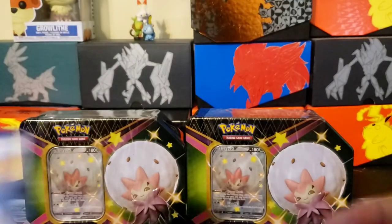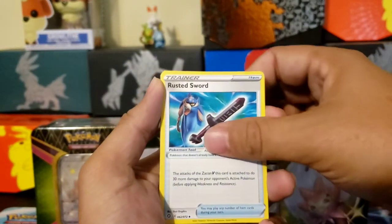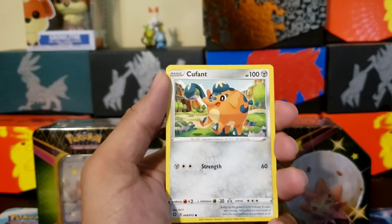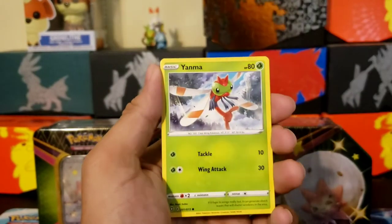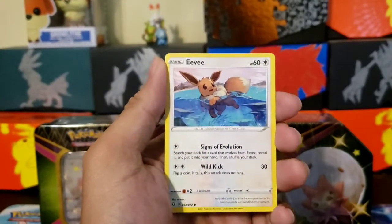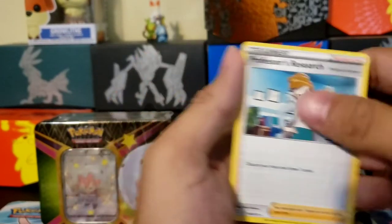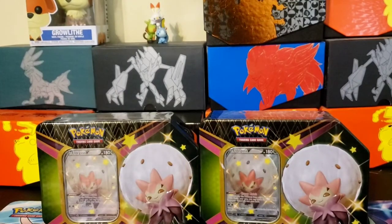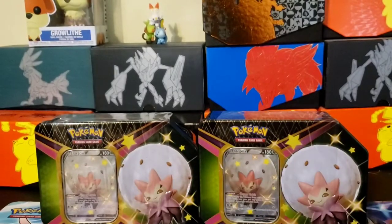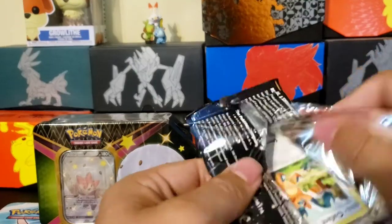One, two, three, four. All right, Energy, Rusted Sword, Rotom — and a Professor's Research. All right, okay. We do want to pull one of every card so we can complete the set. We'll see how good these pulls are.